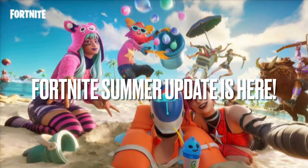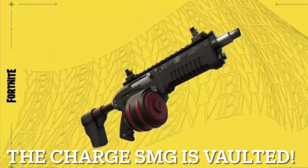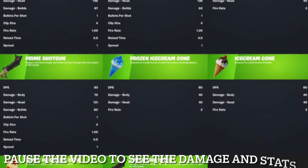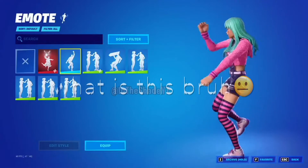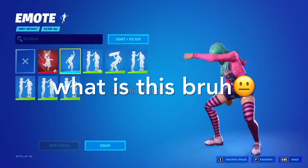The new Fortnite Summer update is here. The Charge SMG got vaulted — pause the video here to see all the new stats for the weapons and consumables. Someone explain to me why they thought this was a good idea.